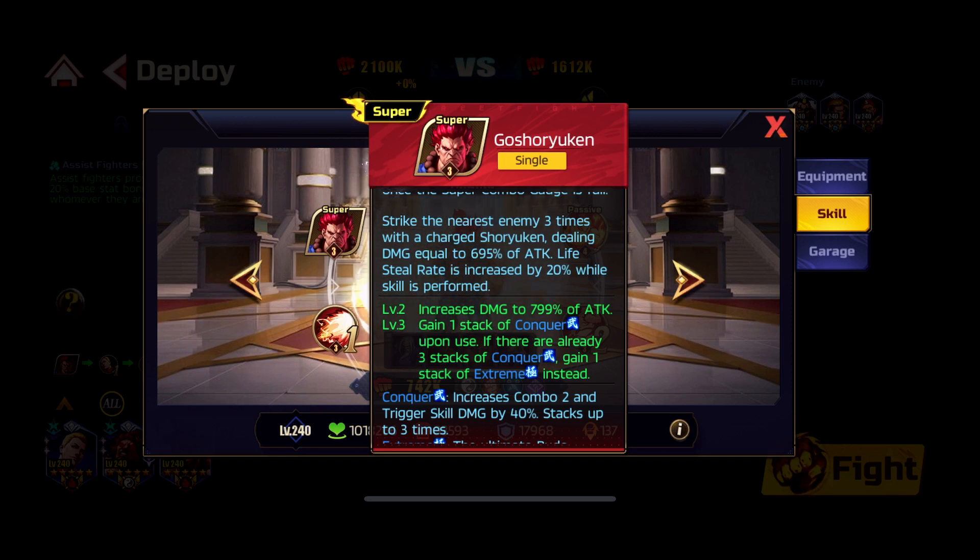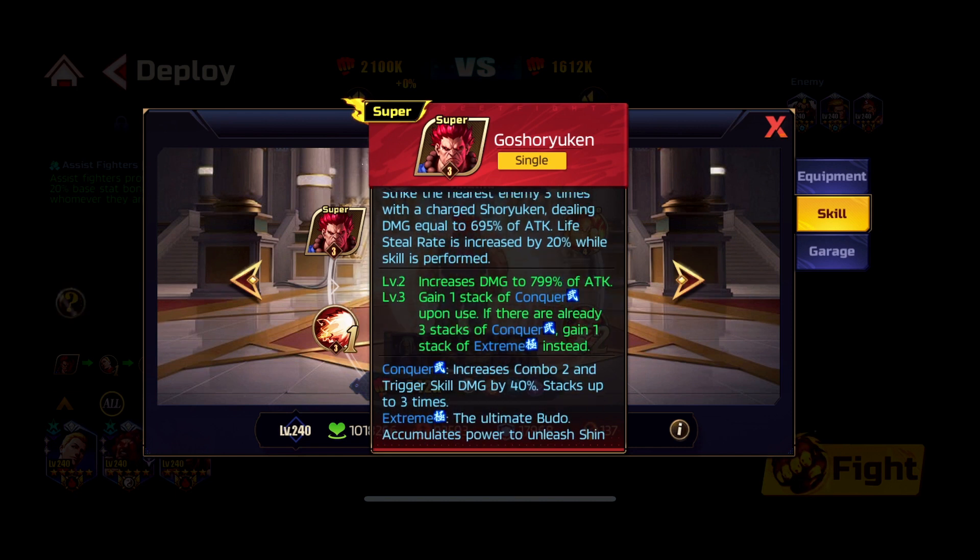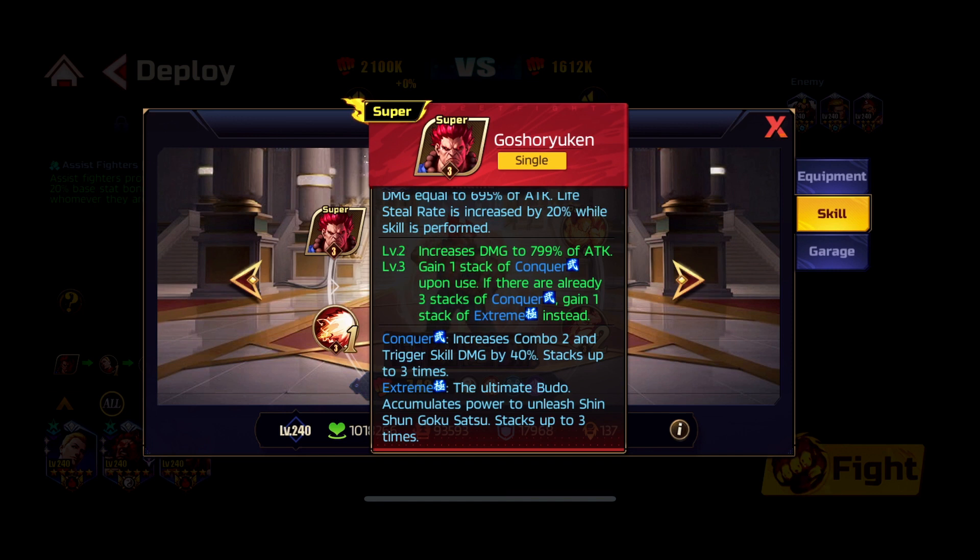His super combo strikes the nearest enemy three times dealing damage equal to 695% of attack and increases lifesteal to 20%. Lifesteal is something we lack in this game and he has it passively — when he uses it the first time it increases to 20% and lasts to the end of the battle. Maybe on the third use it will increase to 40%. The damage increases to 799%, and he gains a stack of Conqueror upon use. If there are already three stacks of Conqueror, he gains one Extreme stack instead.